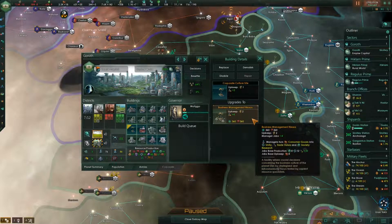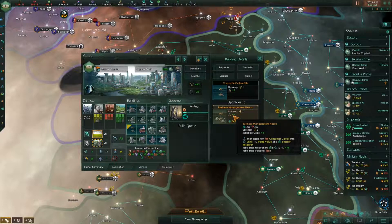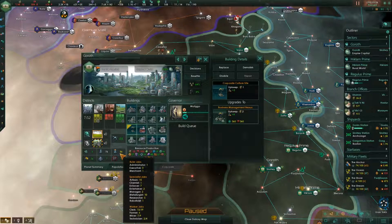This gives me trade value and two extra jobs. The problem is it's a higher-tier job, so it'll pull from the lower tier. I'm already severely short on jobs. A manager is a specialist job, so people are going to want to be there — they're going to go from the worker jobs, and that's where we need population because we're really behind. We only have two technicians.